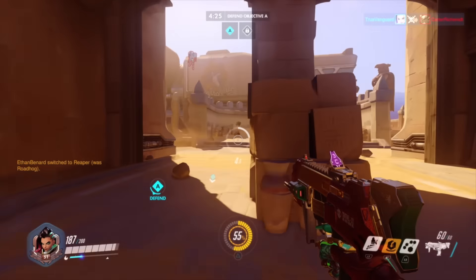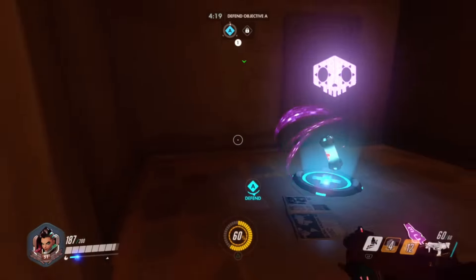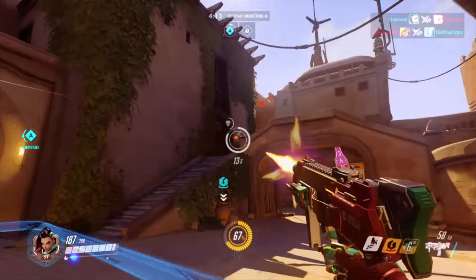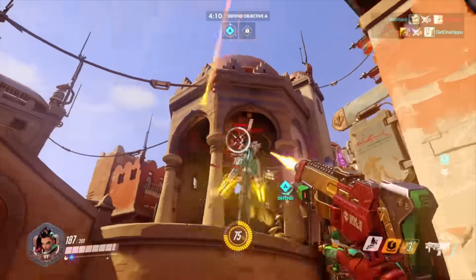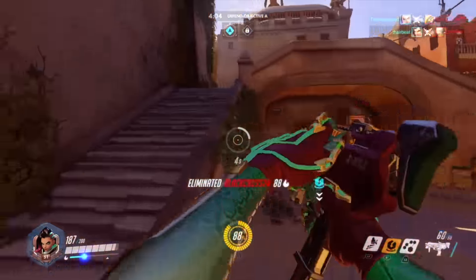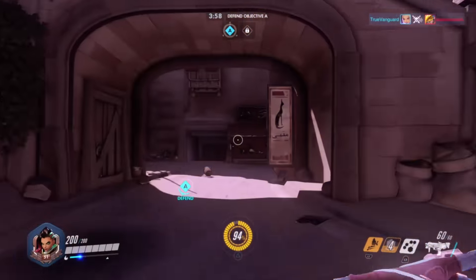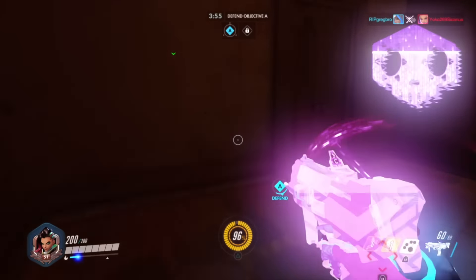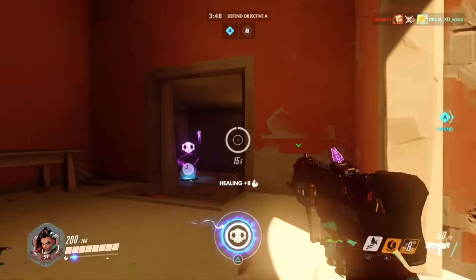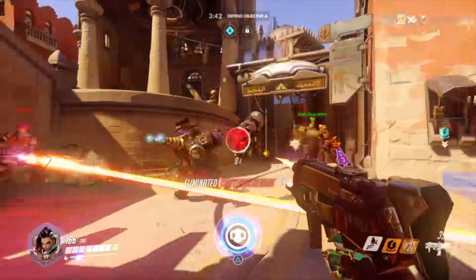One of the best things about Sombra is that the devs anticipated this harassment playstyle and gave her an intrinsic passive ability. In this gameplay you'll notice players highlighted in red through walls — she can see characters that are badly hurt. So you always know who's going to be an easy target to finish off before they heal up and before you teleport back. The game gives you cues about who to spend your 15 seconds on.